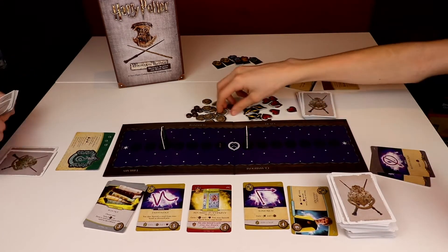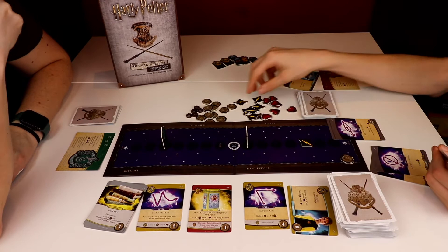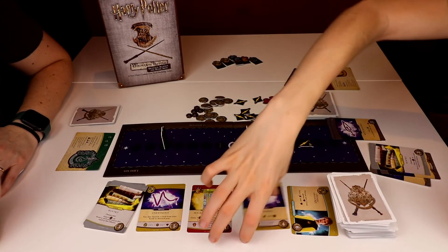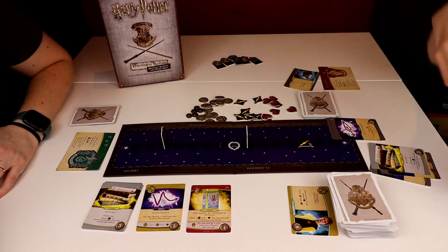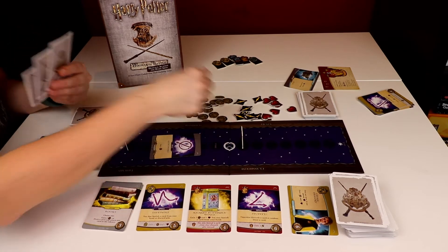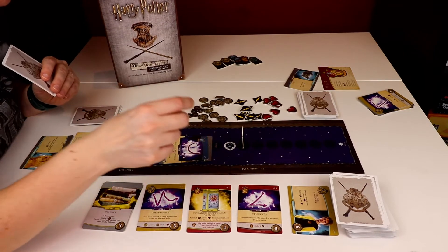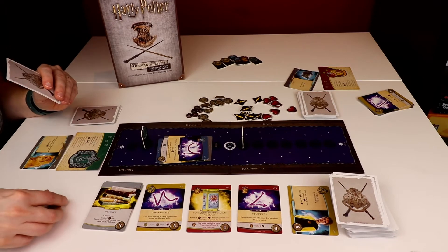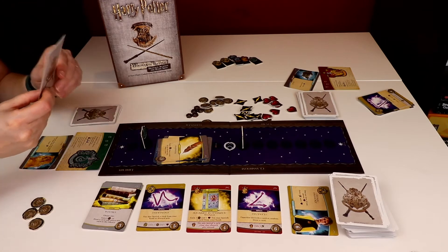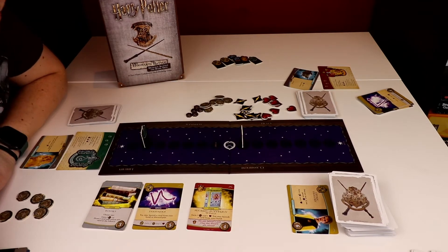Two Alohomoras. Petrificus Totalus — gain the attack since you don't have an ally for me to send back. Rictusempra — gain another attack. Books — gain two influence. With my four influence I'm going to buy the Sonorous, which gives gain one attack and two influence. I'm going to attack you twice. Alohomora — one influence. Cauldron — gain health. Wingardium Leviosa — two influence. And if I buy an item it can go to the top. Feather — gain one influence, draw a card. Because I discard this card I draw another card, which gives me two Alohomoras. So I'm going to buy a Stupefy.